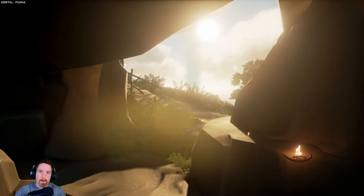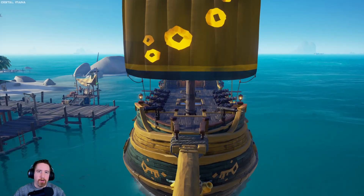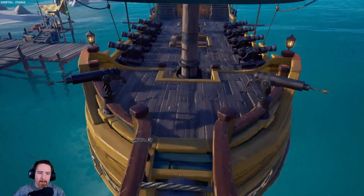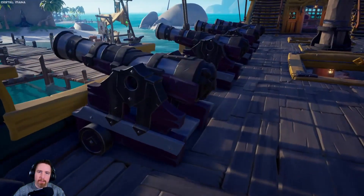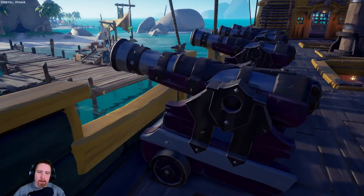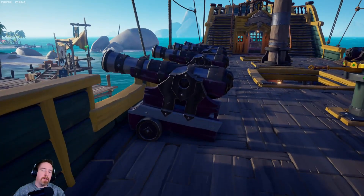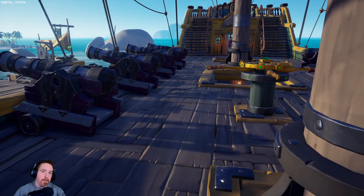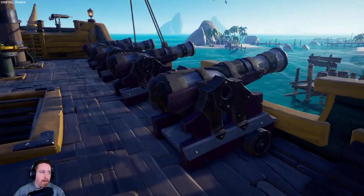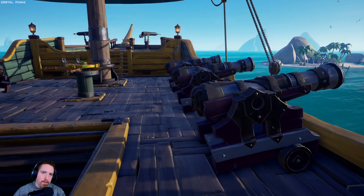Now we're going to go look and see what the cannon we unlocked looks like — I'll see it down at the dock. So here we are at the end of the video. As I promised, I'm going to show you guys what the cannons you get look like after you complete all the commendations for the Shodbreaker Tall Tale. Here they are — these are the Magpie Wing cannons. Thank you guys for watching. Make sure you hit the subscribe button and ring the bell so you know when my videos go live. I'll see y'all in the next one. Have a good day.